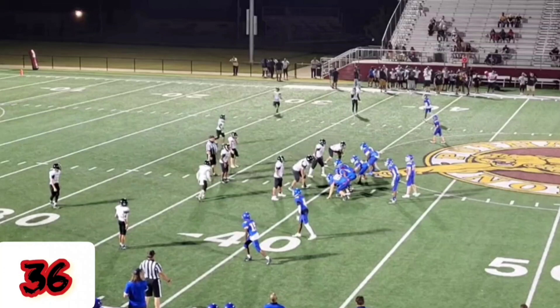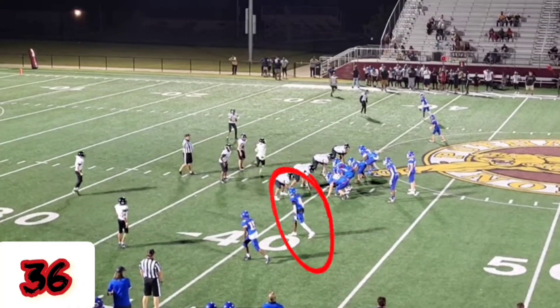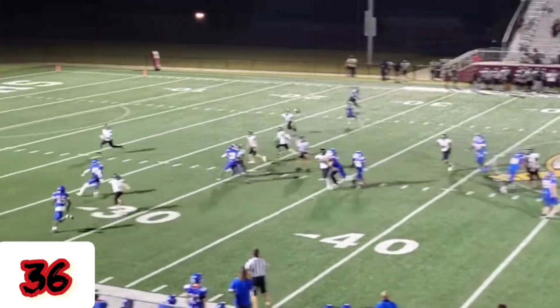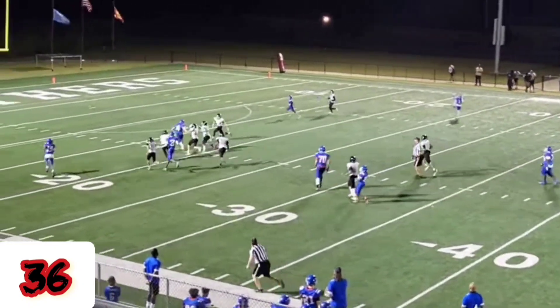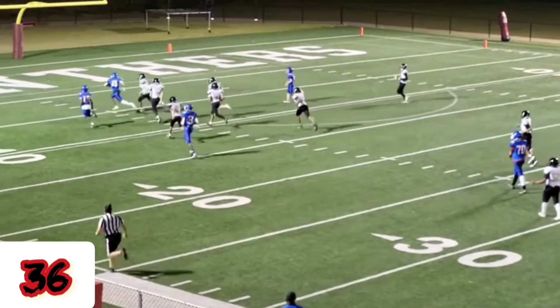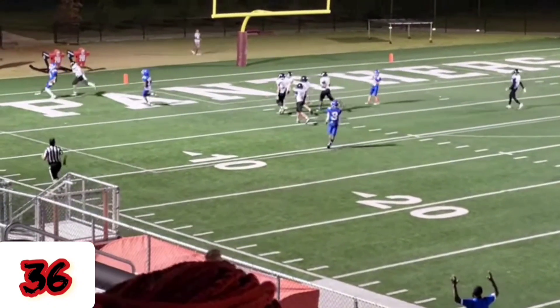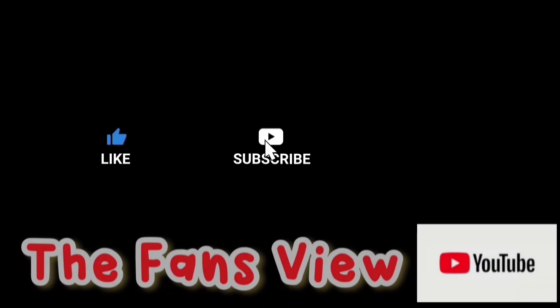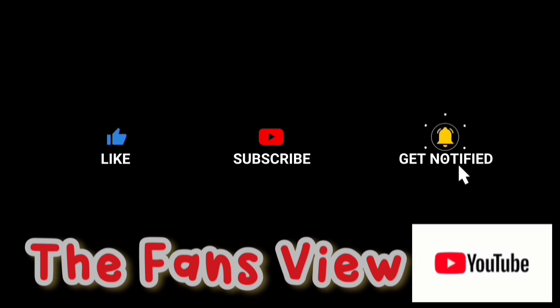Play number 36 is an 8th grade play with Heffner Middle School against Mary City Middle School. What makes this play so special is the three stiff arms that got him into the end zone. He lined up on the left inside receiver, found the seam, made the catch, stiff arm, stiff arm, stiff arm — touchdown.